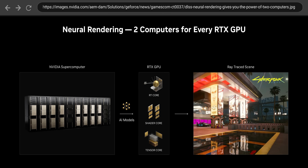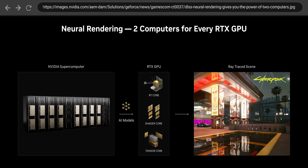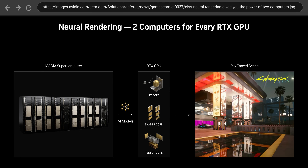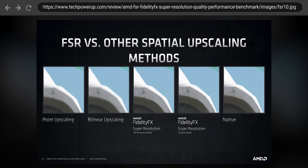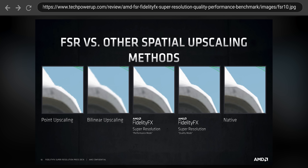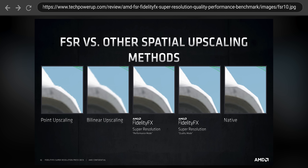NVIDIA's DLSS accomplishes this by training a proprietary AI model using a supercomputer. But how does FSR do it? FSR has actually gone through three revisions. The first, FSR 1, came out in 2021 and is primarily concerned with correctly reconstructing the edges of objects on the screen. The algorithm does this by comparing gradients in the original image to see how to reconstruct edges in the upscaled image.